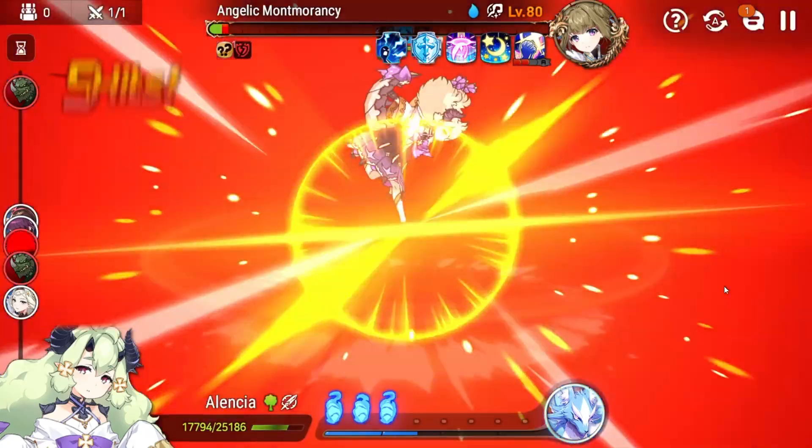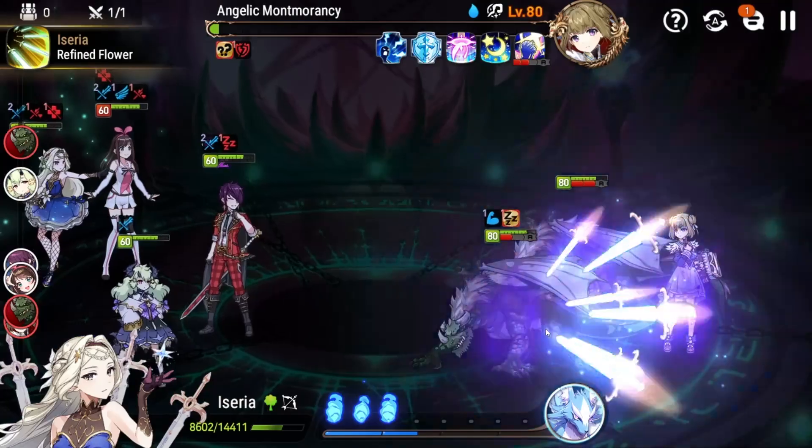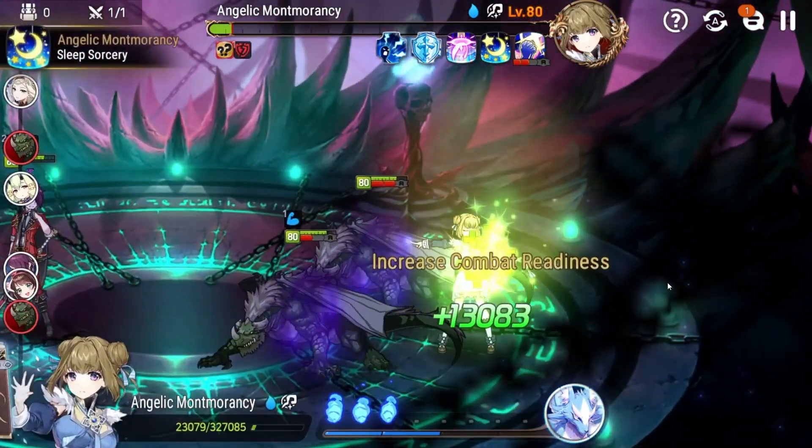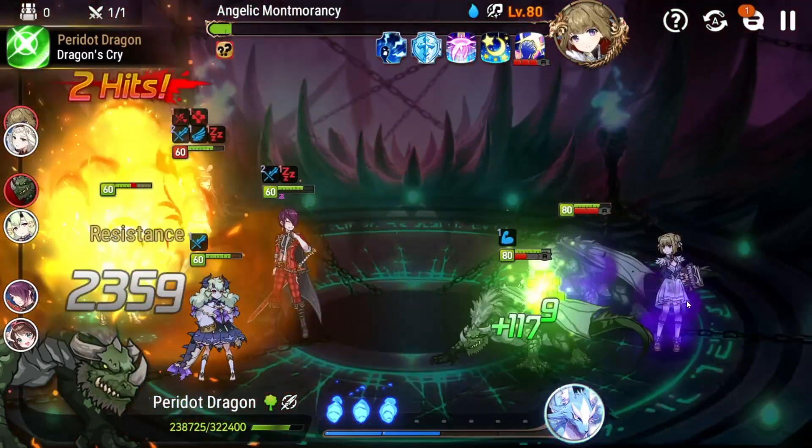I decided not to go for the dragon here at the end — you'll notice he still needed one hit to wake up — but that's because I knew Asseria would not get cut by Mont Morancy, so she could wake it up without triggering outrage. I went for maximum damage instead.